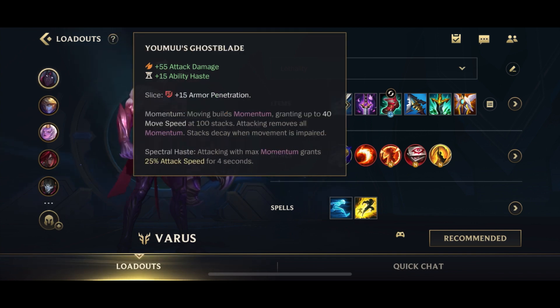Next up, you go for Yomu's Ghostblade. You almost always go for Yomu's Ghostblade as your first lethality item because it's pretty much the best lethality item. It gives you 55 AD, 15 ability haste, 15 armor penetration, as well as when you pop your stacks, you're going to get 4 seconds of bonus 25% attack speed.